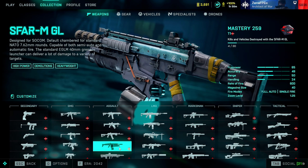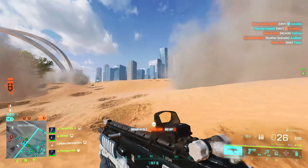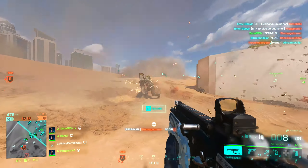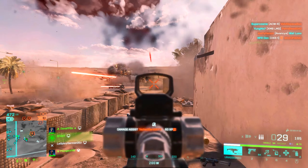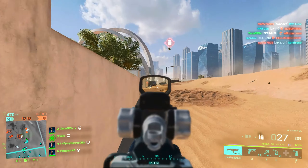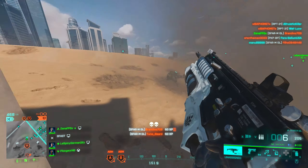Moving over to our next assault rifle — the SFAR, or as I just call it, the SCAR. It's a nice 7.62 heavy hitting assault rifle with full auto or single fire, a slower rate of fire, but it puts out incredible damage and incredible accuracy. You just have to be able to control the recoil — that's going to be one of the more challenging obstacles, but in my opinion it's still very, very controllable. Another really nice aspect of the SCAR is the underbarrel grenade launcher, which is permanent — you cannot remove it.